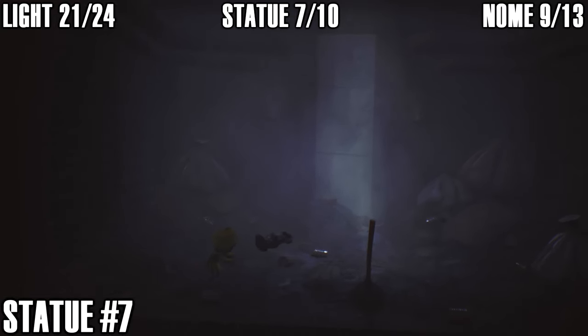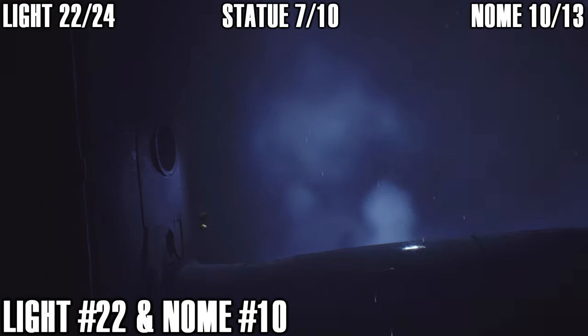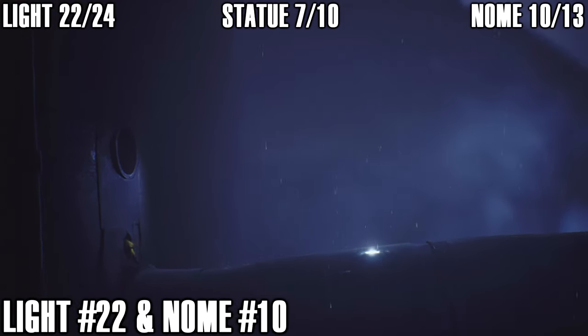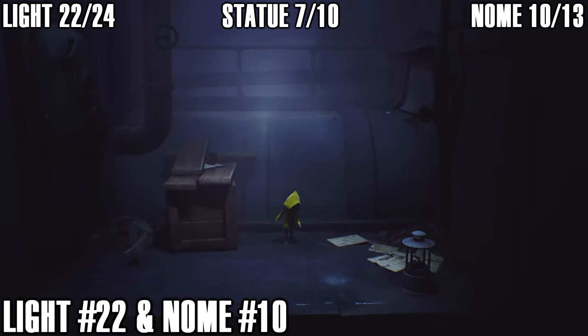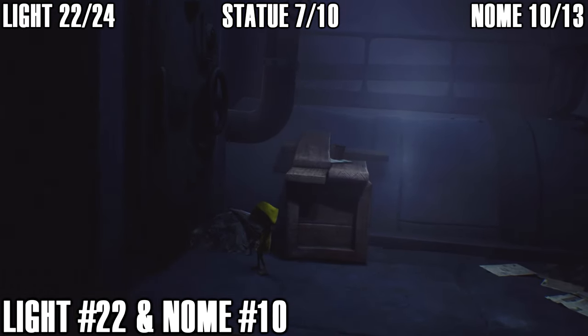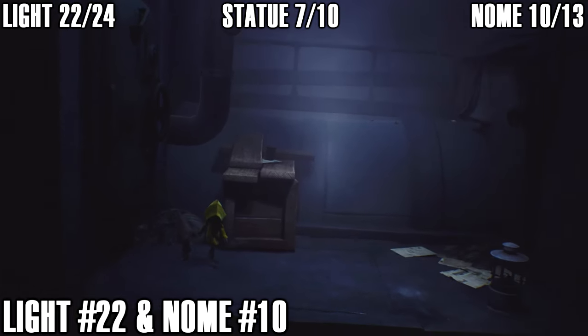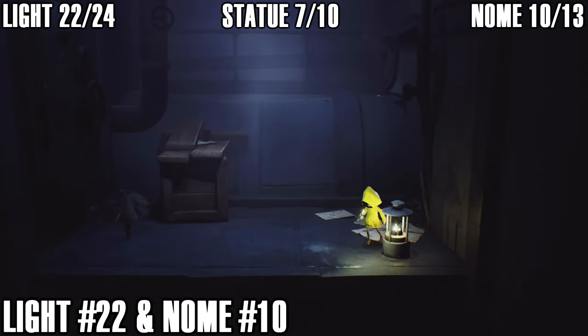When you begin this chapter and hop out of the hole in the ship, you need to go right to continue along the main path — but if you come back to the left and through the crack in the wall you can find gnome number ten and light number twenty-two right here.